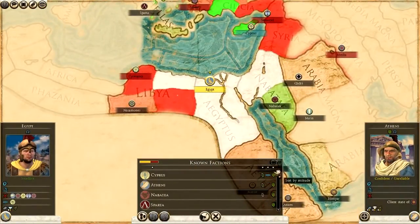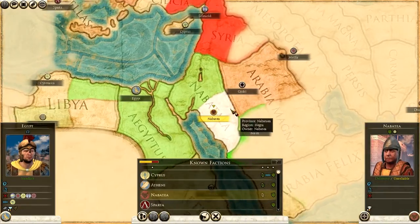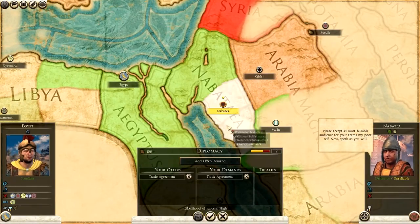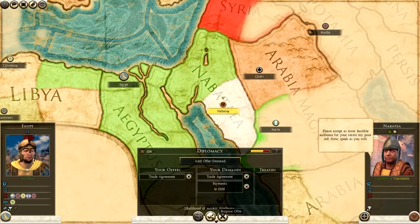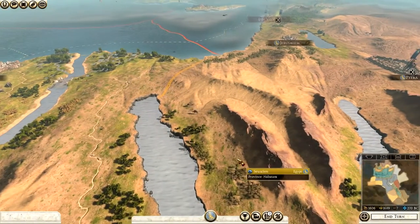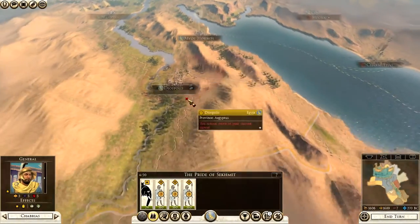For turn three diplomacy: since the Seleucids are attacking me, I'm actually going to try a trade agreement with Nabatea — it's high probability. We propose 1,500 and they accept. So we're not going to attack Nabatea now. The army at Petra can actually move north and help out against the Seleucid Empire instead. That's that decision made.